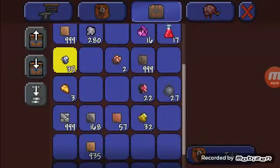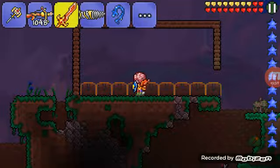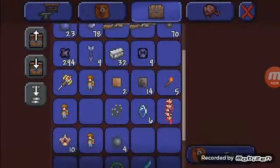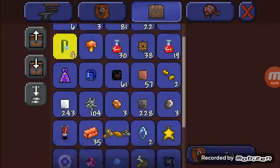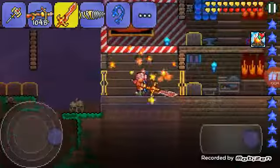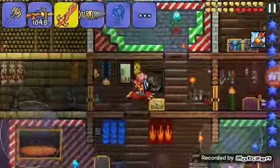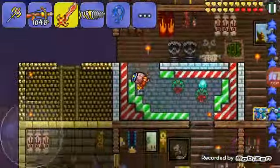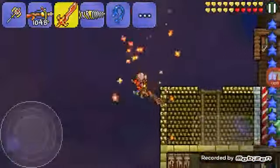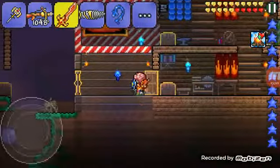The important thing is you are supposed to be in hard mode. If your world is still not in hard mode, you need to defeat the Wall of Flesh, which is found in the Underworld. Try to find the Voodoo Demon so you can get the Guide Voodoo Doll, then put it on lava so the Wall of Flesh spawns.